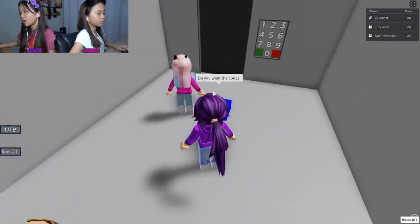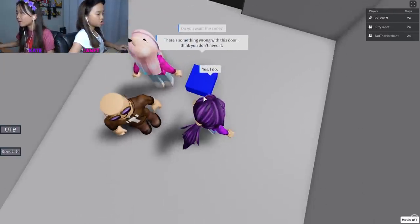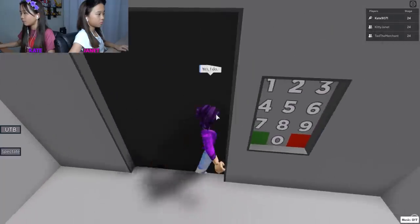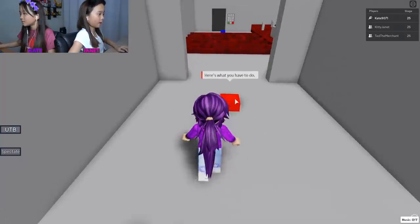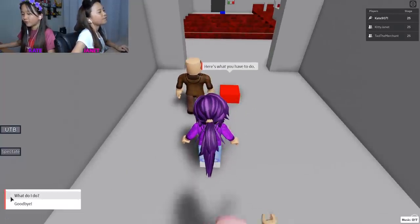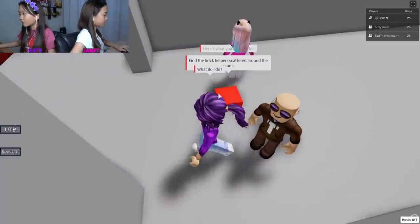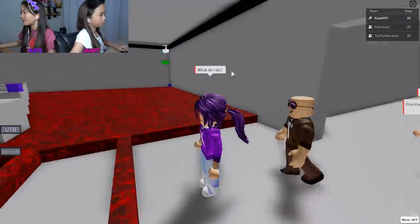Do you want the code? Yes. There's something wrong with this door - I don't think you need it. Just walk through! Oh, this is a hard level - it's red! Find the brick helpers scattered around the room. Oh there's so many! Over here...